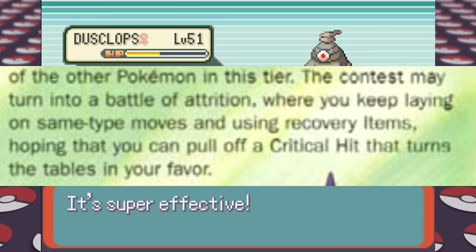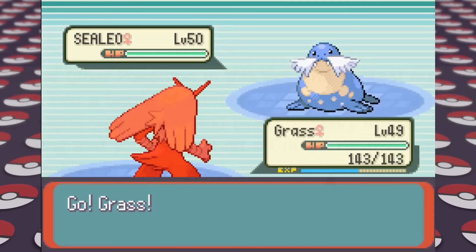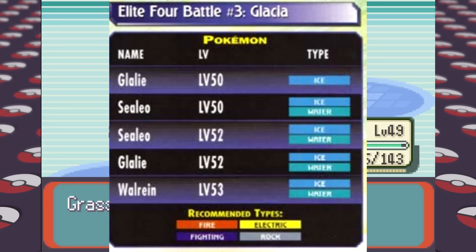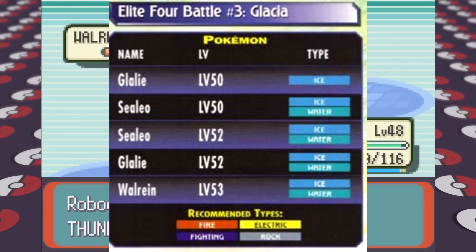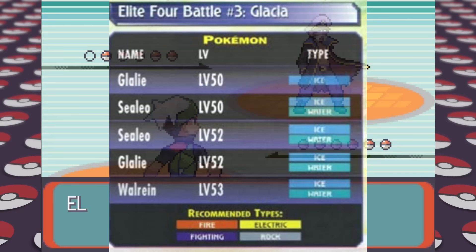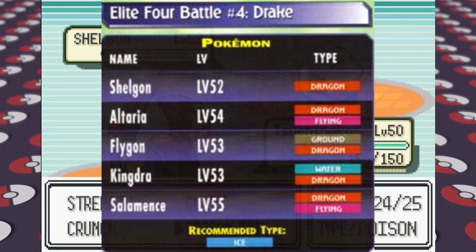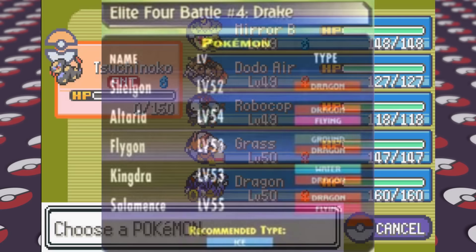Third up is Glacia and her Ice-type Pokemon. Even though she has two Glalie on her team, the guide correctly lists the first as a pure Ice-type but then says the second one is Ice and Water-type. I'm not sure how they got the first one right and messed up the second. This ends up being one of the easier fights thanks to Blaziken and Robocop. Up next is Drake and his Dragon-type Pokemon — the guide only recommends Ice-type moves, which I unfortunately have none of. This is the first time we didn't have anything of the recommended types, so I rely on Drill Peck from Dodrio and Surfs from Gyarados, then spam Revives for the victory.